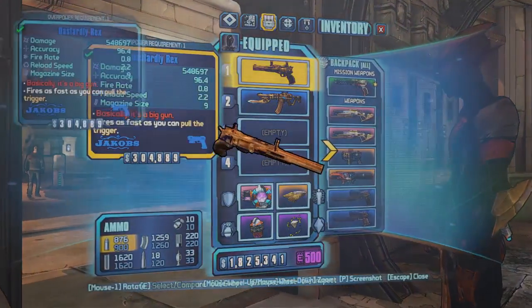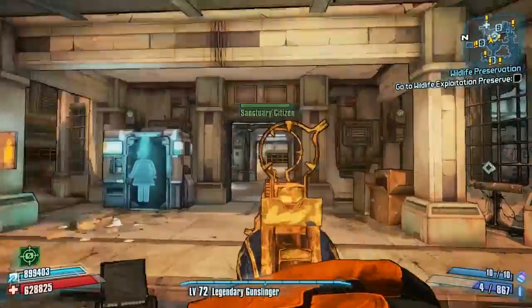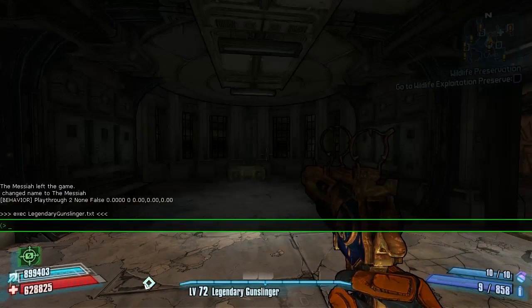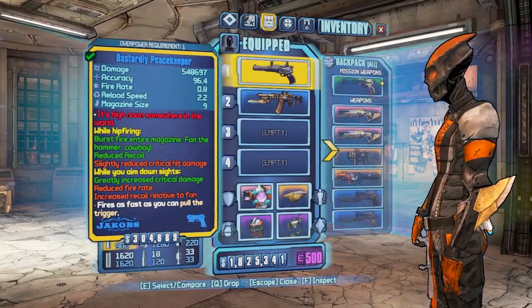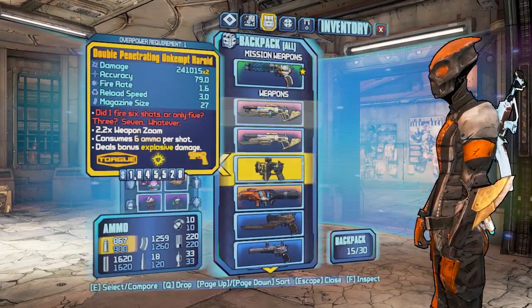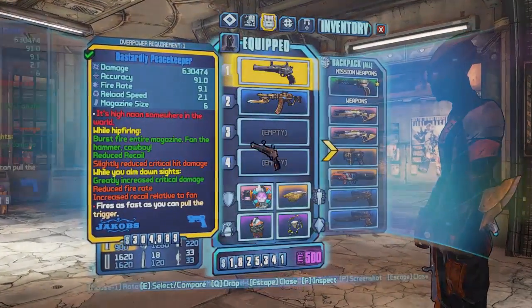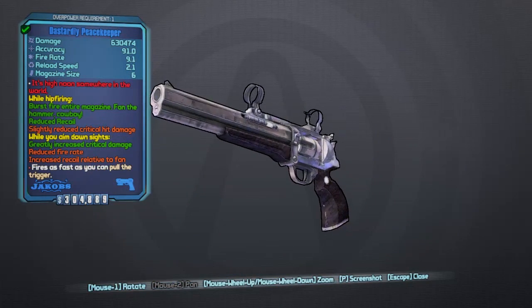Save it as whatever you like and then go in-game and activate it. You're going to need to get yourself a Rex, which is a unique Jakobs pistol — a single-shot revolver. Obviously I'm using Zer0 here, so he has skills that fire two shots at once. Then execute the patch — I saved mine as 'peacekeeper' — so type 'exec peacekeeper.txt' in the console commands, activate that, and you can see the change on screen. Go back into inventory and there you go, it has changed. Just be careful — it's always recommended to unequip and re-equip it.